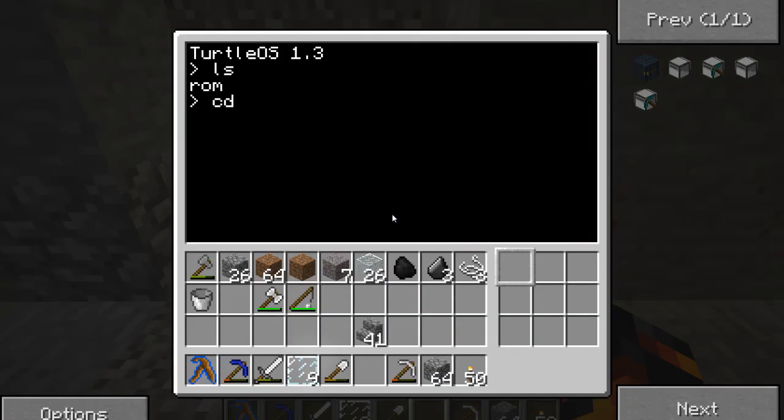I'm using three kinds of programs. One is the default excavate from ComputerCraft. One is called digger, which I made myself and posted in one of the previous videos. And one is called mining, which is a bit better than both programs — it also brings back the stuff it mines and continues till the end.